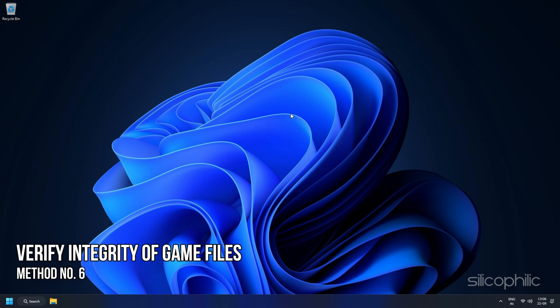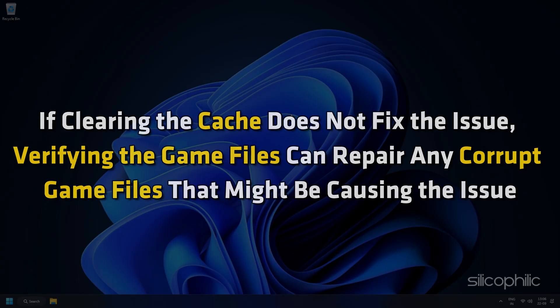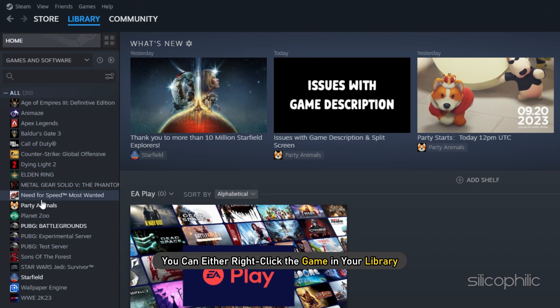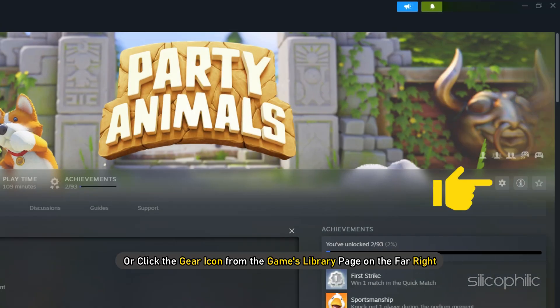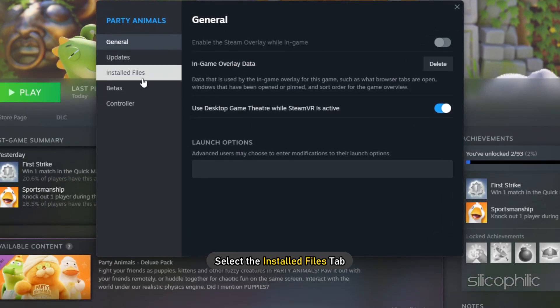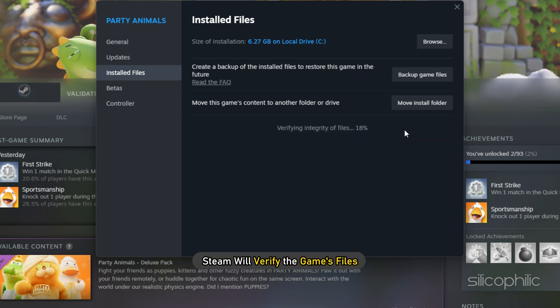Method 6: Verify Integrity of Game Files. If clearing the cache does not fix the issue, verifying the game files can repair any corrupt files that might be causing the problem. Restart your computer and relaunch Steam. Then right-click the game in your library or click the gear icon, select Properties, go to the Installed Files tab, and click the Verify Integrity of Game Files button. Steam will verify the game's files — this process may take several minutes.